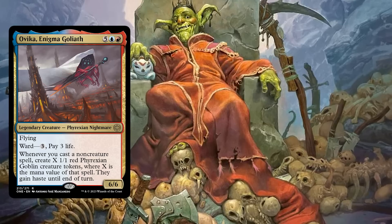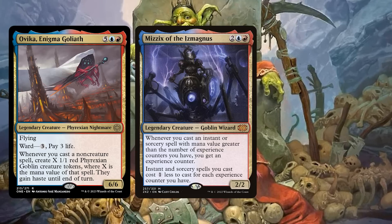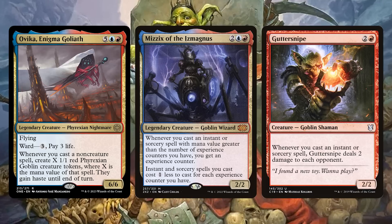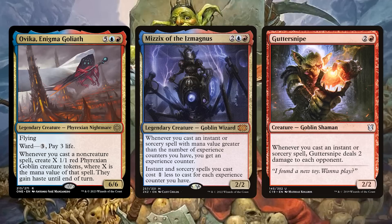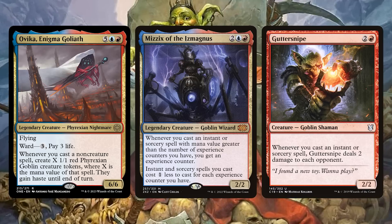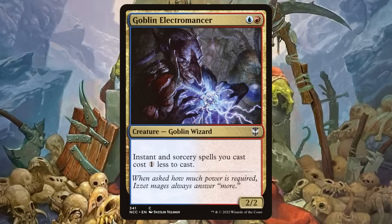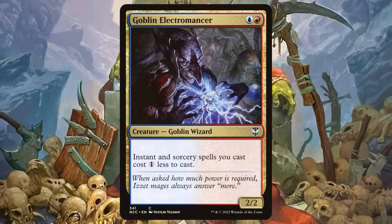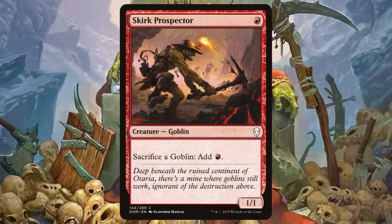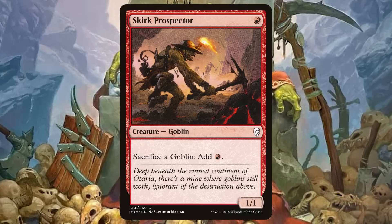Ovika creates goblins, and we can lean into some of those goblin strategies. Not only does it make this deck a little bit more unique versus other spellslinger decks, it can also make it incredibly powerful. Goblin Electromancer does a great job of making your instants and sorceries cheaper. We can also make things more mana efficient by using Skirk Prospector — cashing in the goblins we create for more mana so we can cast more spells.